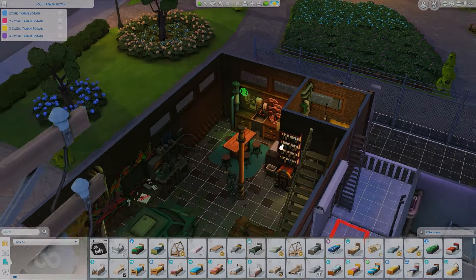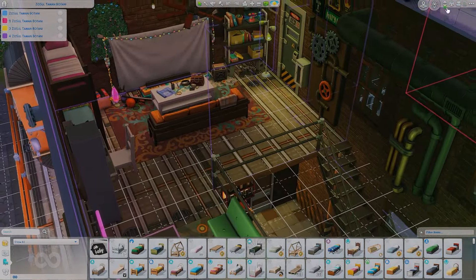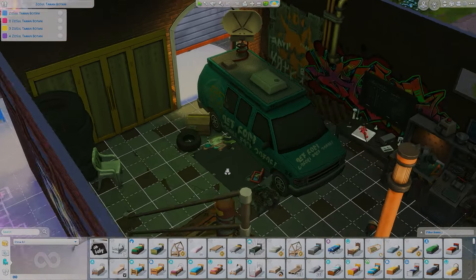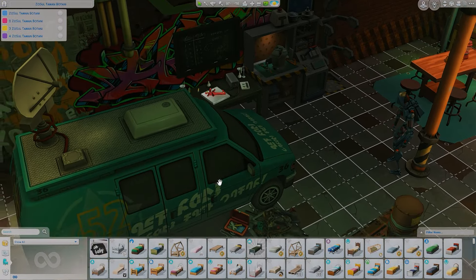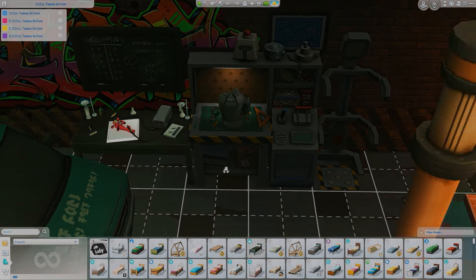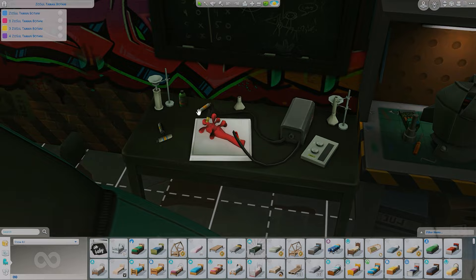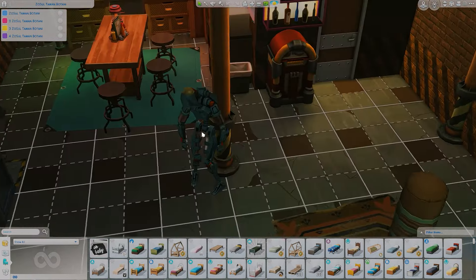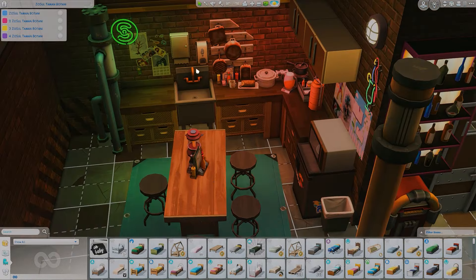Downstairs is a shared space connected to upstairs, so sims living here can go downstairs to cook and do whatever they need. There's a cool little debug van, a workstation, and this thing that pulses — I'm not sure what it is but it's super cool. There's also a robot that I can't use yet, but I'm going to figure it out.